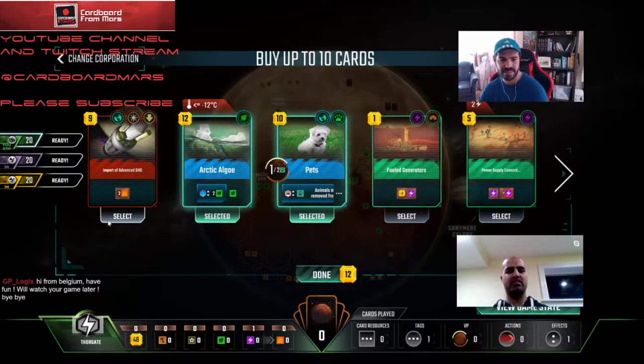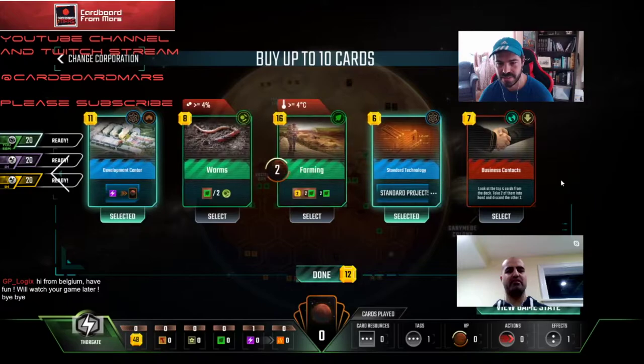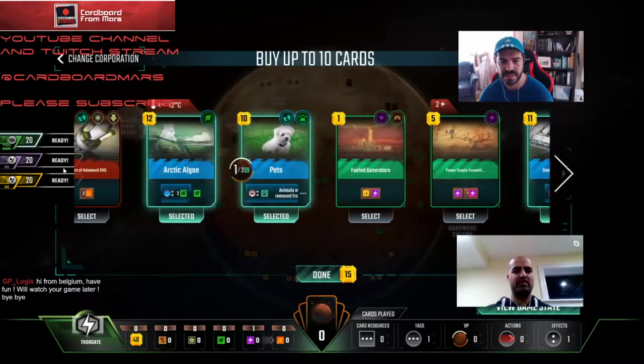So Algae, Pets, Standard Tech, Development Center, and I like Farming. Farming's amazing too. It's a late-game card. What do you think about Import? It's okay — not bad in the beginning. Two a turn is basically two bumps for 12. It's pretty good. We don't have a ton of cards, and we do have Development Center, so maybe we just skip Business Contacts and rely on Development Center. I would say that. I think Farming's not bad to take — we're not taking too many cards anyway. Let's take Farming.